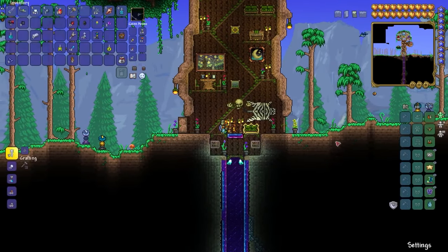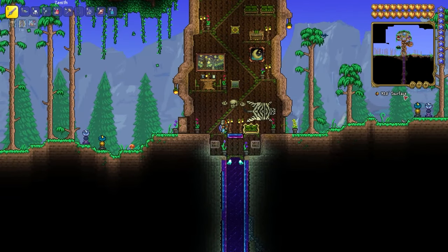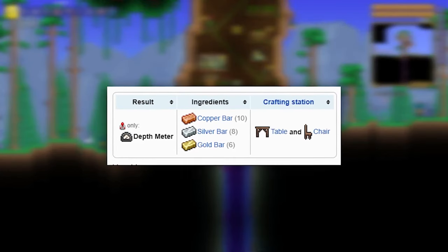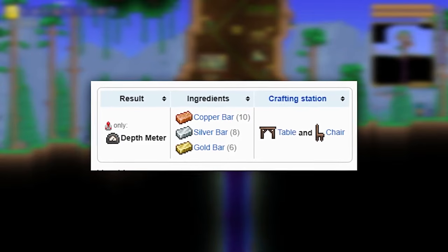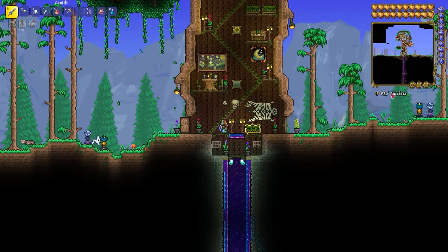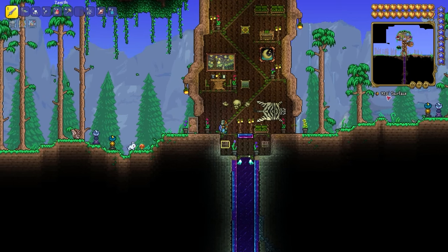Before mining ores, I recommend having a Depth Meter. You can find it in chests or craft it yourself. The crafting recipe requires 10 Copper Bars, 8 Silver Bars, and 6 Gold Bars. You need to know the depth level in order to know where to mine for ore, because in different world sizes the ore is at different heights.